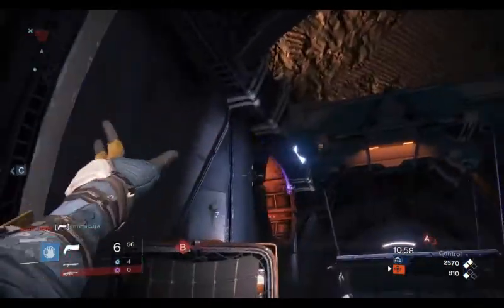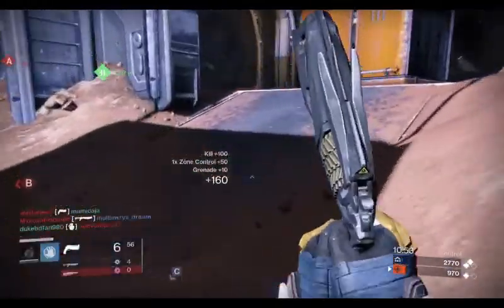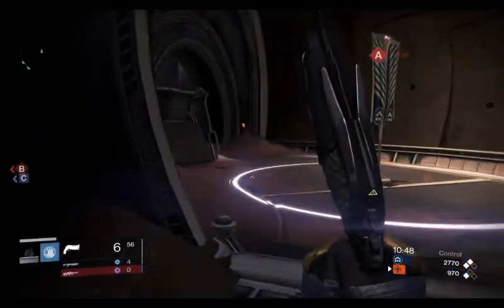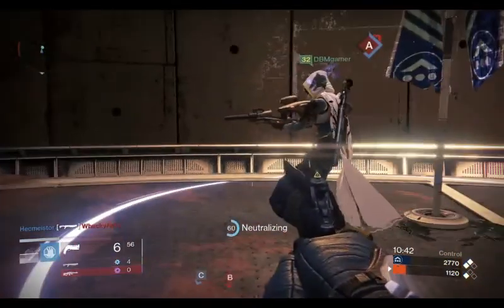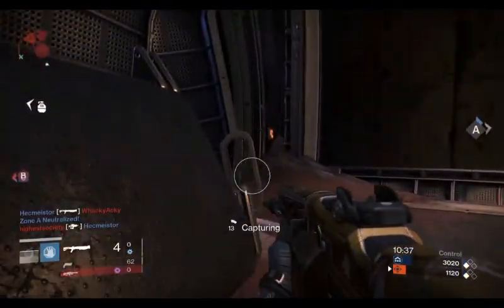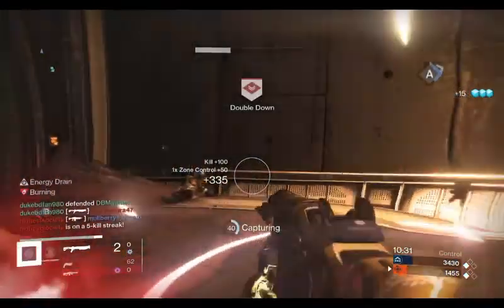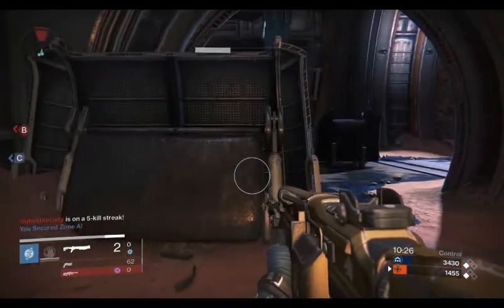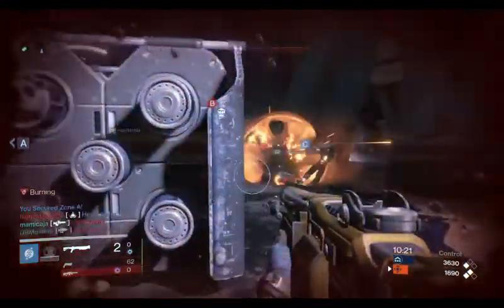Let's start with the thing that makes Control almost unique: the zones. The way Control works is the more zones you hold, the more points you get per kill, and the more points you get, the closer you are to winning. So you want to control as many zones as possible. If you stretch to hold all three objectives, you usually stretch your team too thin, and the other team counters and takes two or three zones — putting you at a disadvantage.